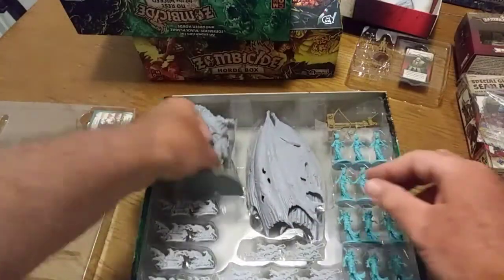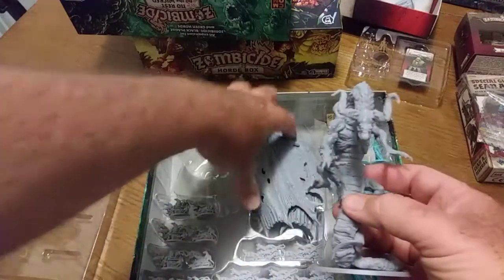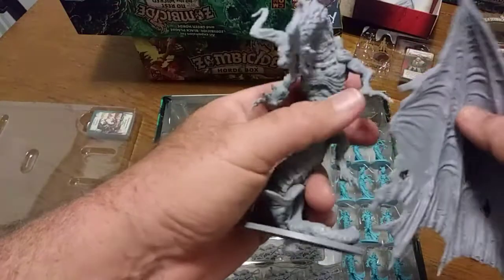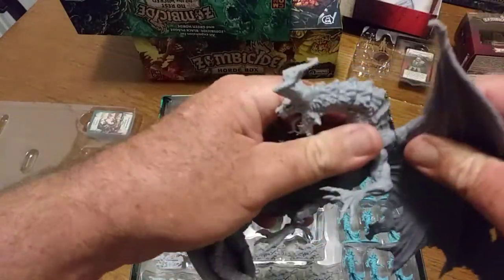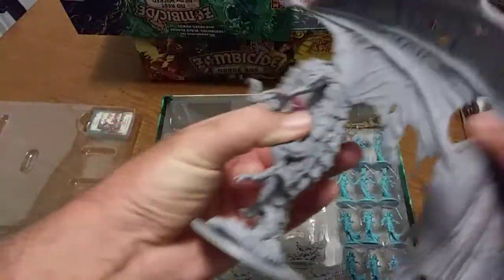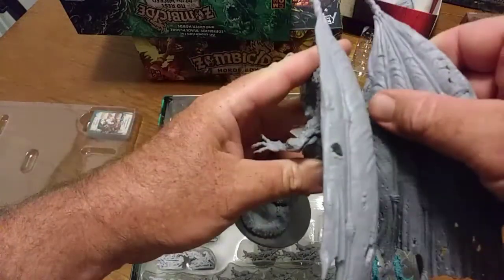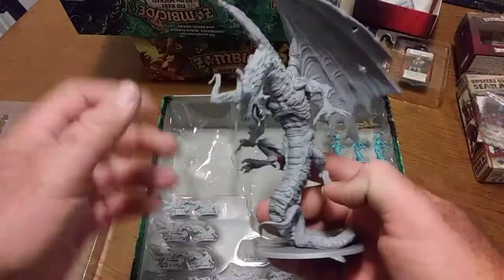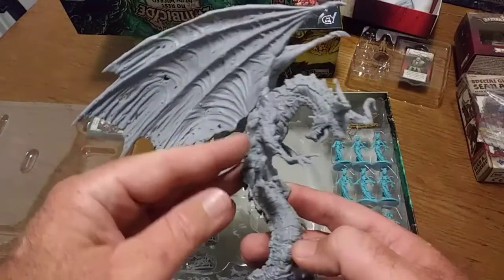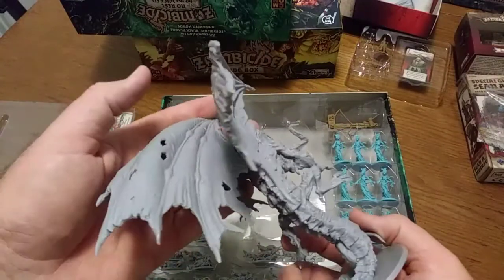Let's start with the big daddy of them all, which is this amazing dragon that stands bigger than even the normal dragon that comes in the set — I'll show you that later. These wings pop in real easy — just slide in. You guys can paint them and glue them for fun, but if you want to fit them back in the box you have to take the wings off each time, so you want to make them modular. Just look at the detail on this guy.